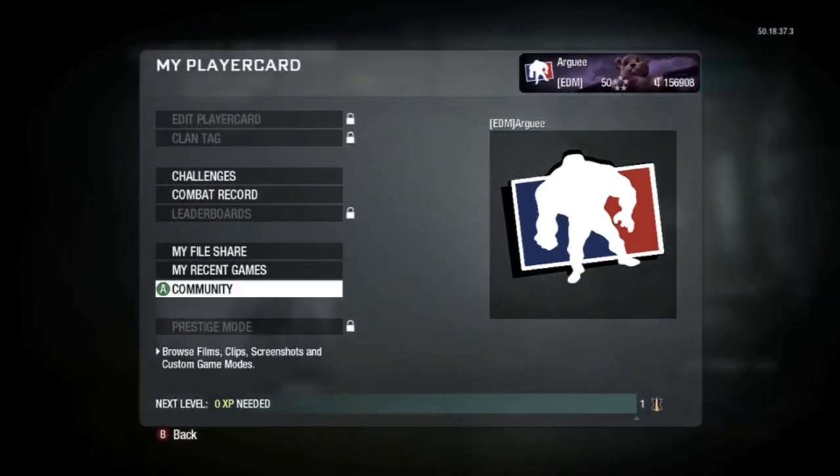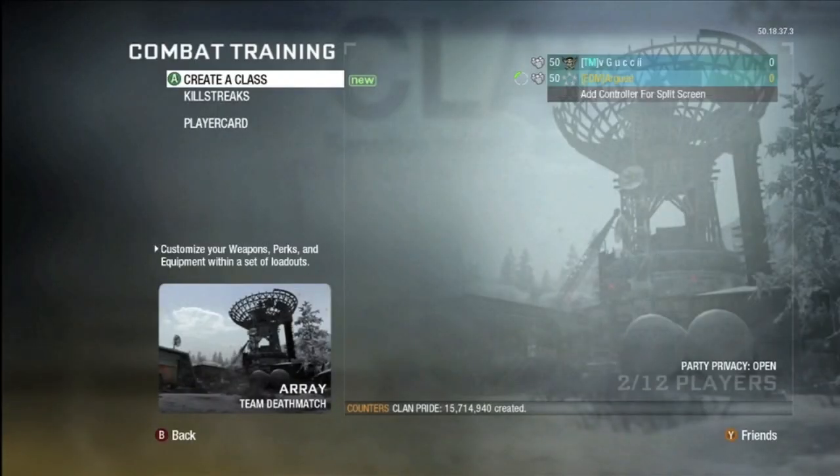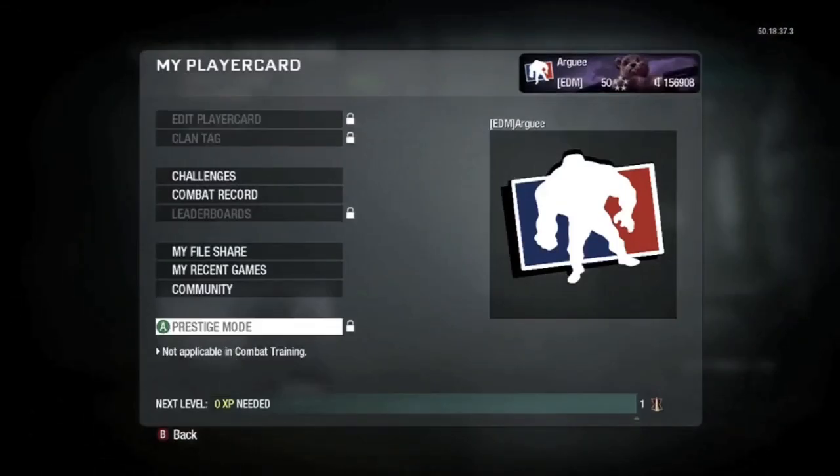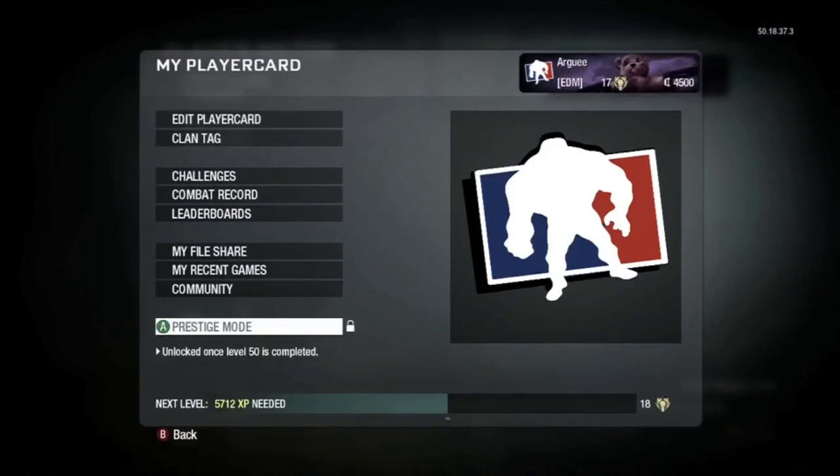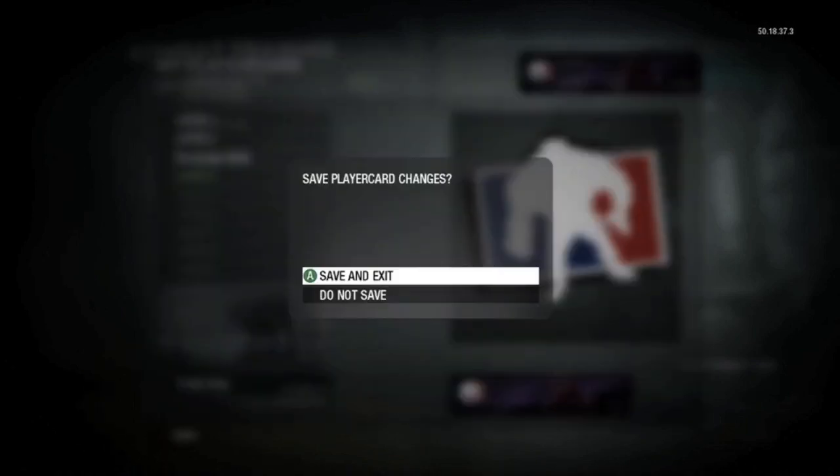Basically that's all that really happens — click Prestige and rinse and repeat. If you guys have any questions please leave a comment below. It's been Argue — stay tuned for more Call of Duty Black Ops tips, tricks, gameplays, commentaries, and a montage coming out soon. Peace out guys!